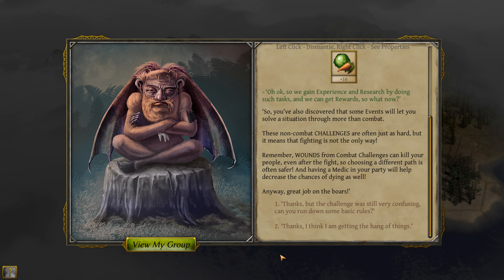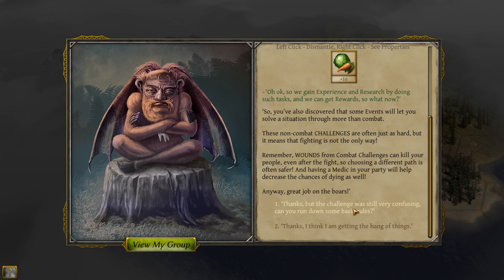You've discovered that some events will let you solve a situation through more than combat. These non-combat challenges are often just as hard, but it means that fighting is not the only way. Remember, wounds from combat challenges can kill your people even after the fight, so choosing a different path is often safer. Having a medic in your party will help decrease the chances of dying as well. Great job on the boars.